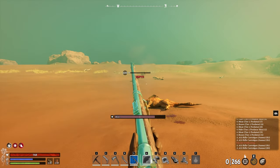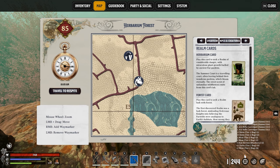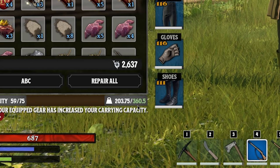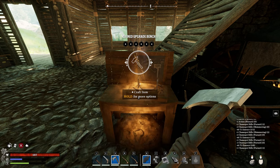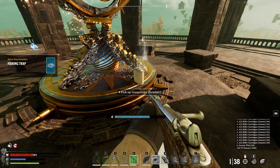So there you have it — pretty much everything you need to know to be ready for crafting in Nightingale. Make yourself some top tier weapons, increase your survival capabilities, and carry all the resources you come across during your realm-walking adventures. If you find this guide helpful, be sure to leave a like. If you're new to the channel, be sure to subscribe as a lot more is coming. And if you have any questions or suggestions for future videos, leave them in the comments. A big thanks for watching and a big thanks to Inflection Games for making this video possible.